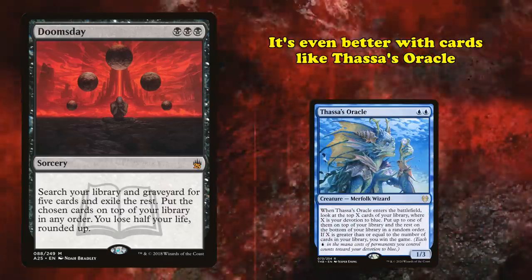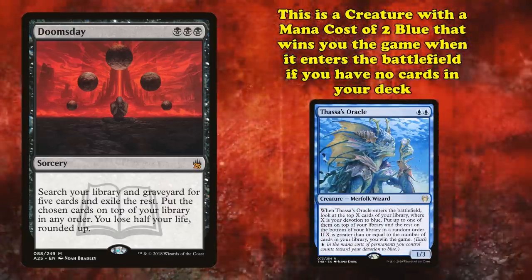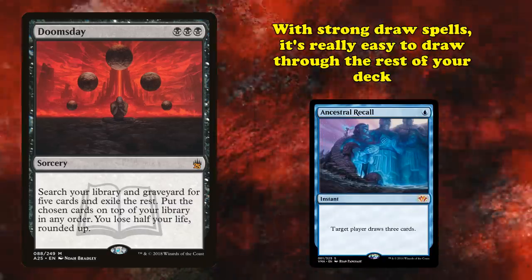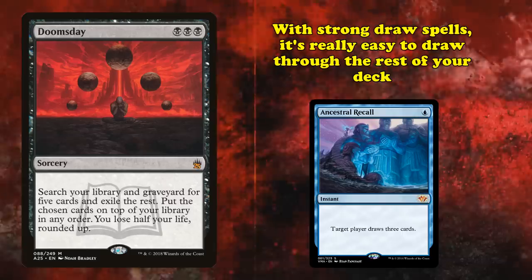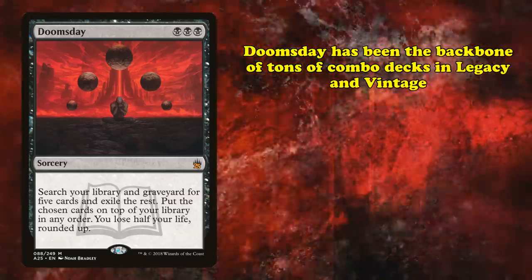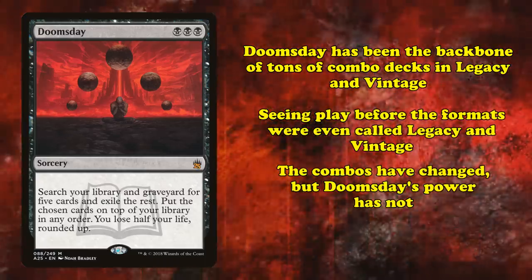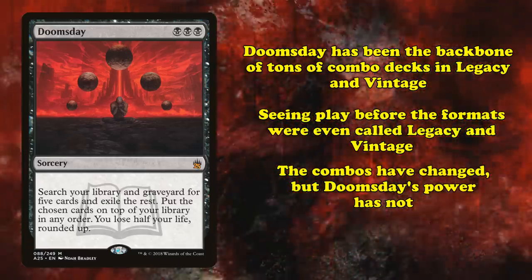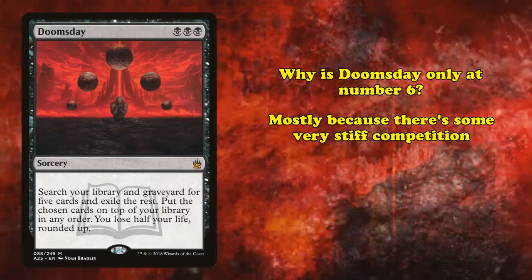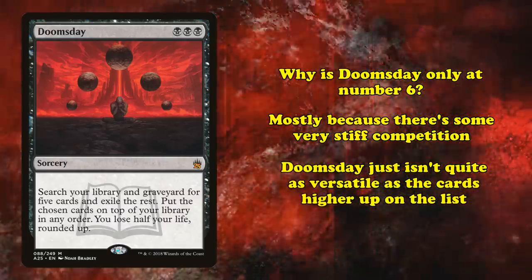It's even better with cards like Thassa's Oracle — a creature with a mana cost of 2 blue that wins you the game when it enters the battlefield if you have an empty deck. These cards obviously work really well together, and when you combine them with really strong draw spells like Ancestral Recall, it becomes really easy to draw through those last 5 cards of your deck. As a result, Doomsday has been the backbone of combo decks in Legacy and Vintage for years. The combo lines have changed over the years, but the power of Doomsday has not. Doomsday is only at number 6 mostly because there is some really stiff competition, and it isn't quite as versatile as the higher spots on this list.